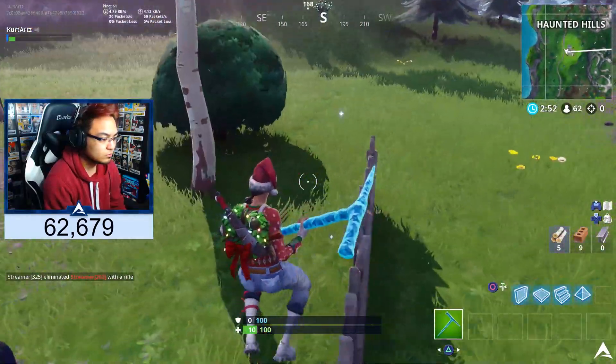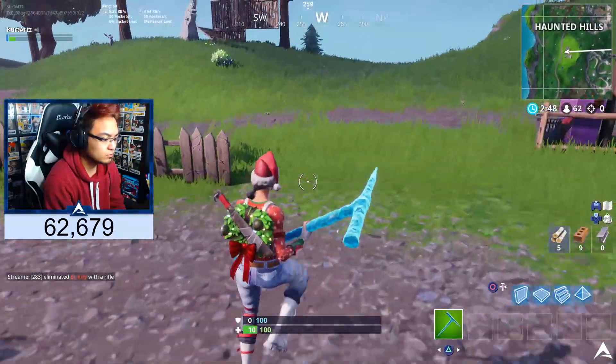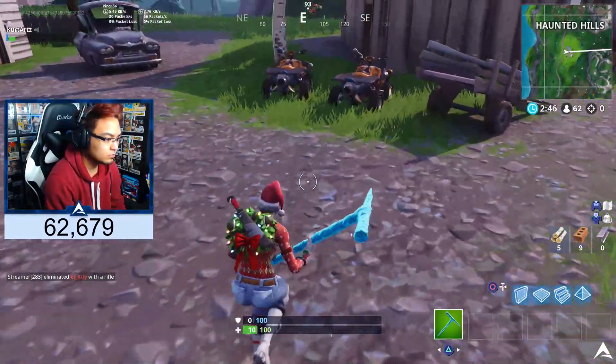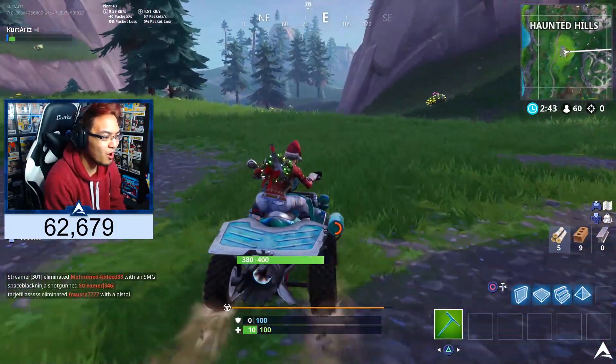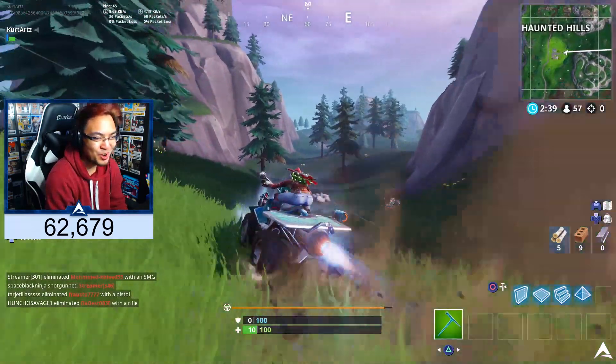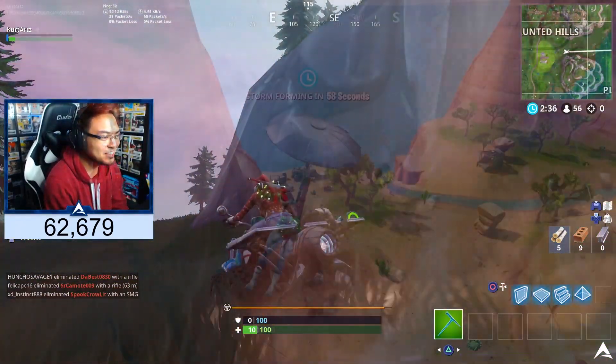Starting things off, I'm going to give you guys the first location I went to, which is going to be in Paradise Palms. What's nice about Paradise Palms is that in this general location — the desert biome — it actually has 2 firework locations. They're fairly close by to each other, so if you guys are lucky enough you're going to be able to go and get both of them.